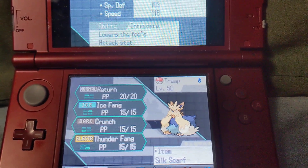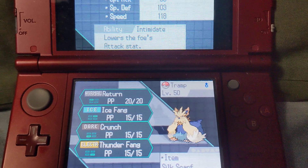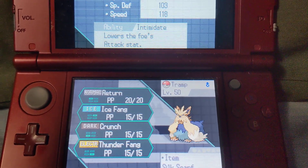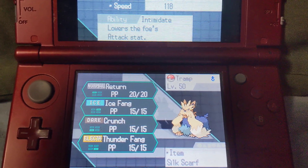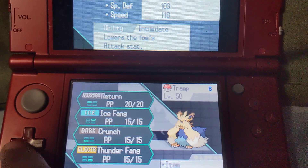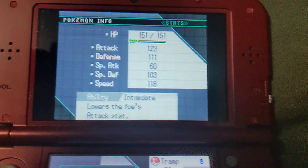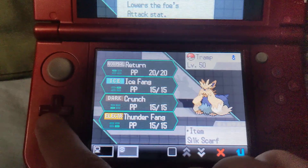Its moveset is Return, Ice Fang, Crunch, and Thunder Fang. I decided to teach Thunder Fang by going to the Move Relearner in Castelia. I got rid of Strength because I don't need it at the moment, and Return will hit much harder given how my Friendship should be maxed out — its maximum power is 102. There are some Strength puzzles in the postgame, but I can switch my moves around if needed and reteach Return at any time since TMs are unlimited.